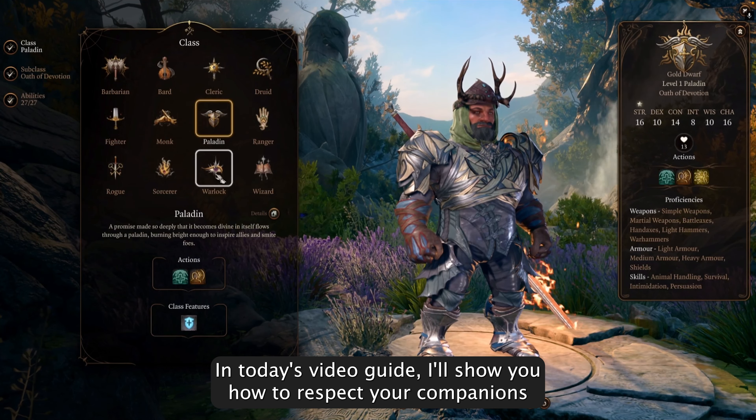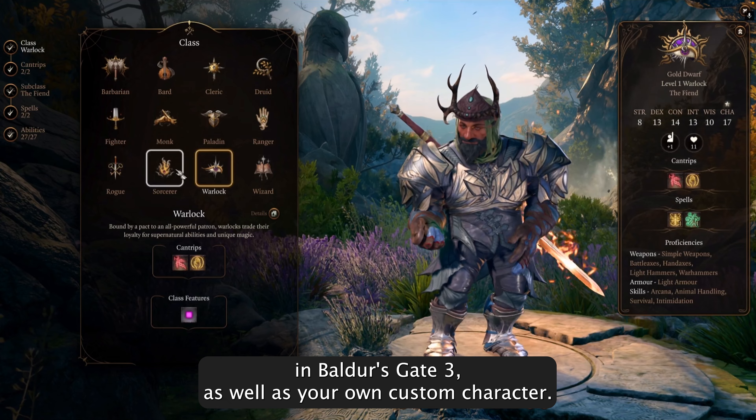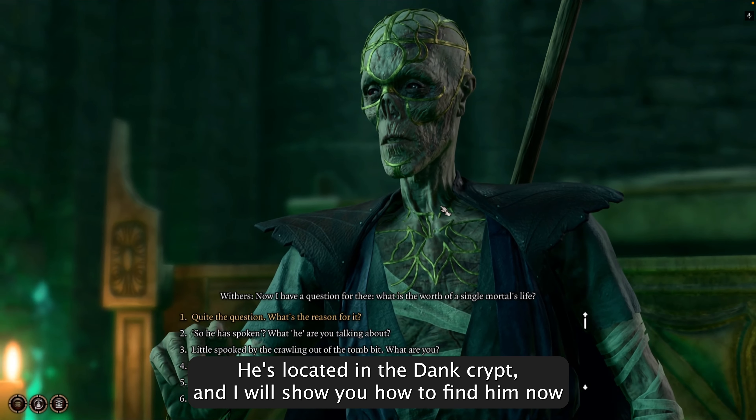In today's video guide, I'll show you how to respec your companions in Baldur's Gate 3, as well as your own custom character. First, you'll need to find Withers. He's located in the Dank Crypt, and I will show you how to find him now.